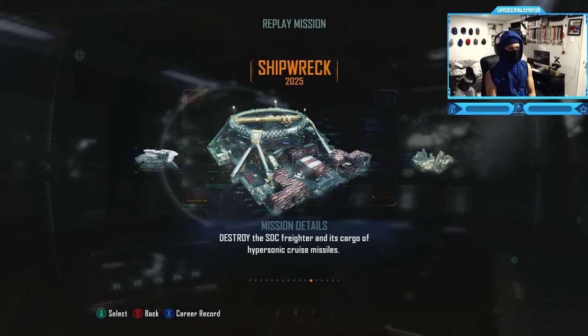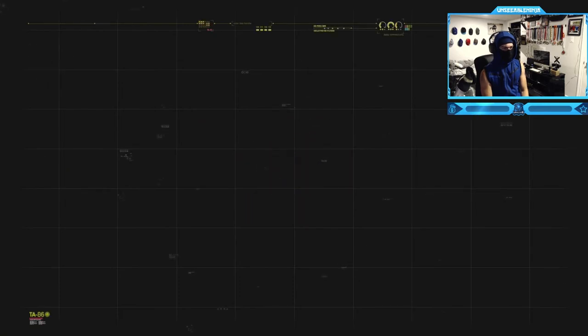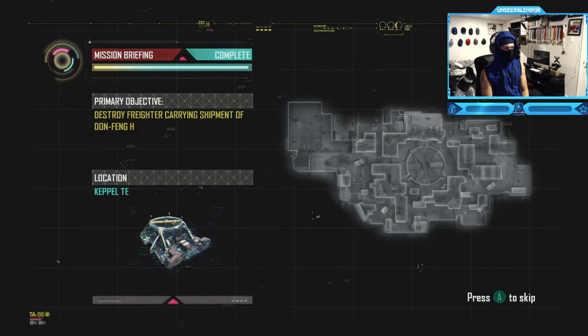Okie dokie, shipwreck — destroy the SSD freighter and its cargo of hypersonic cruising missiles. Let's do it, recruit. Mission briefing. Destroy carrier terminal search — let's do this.